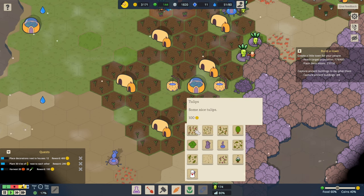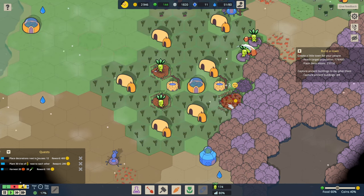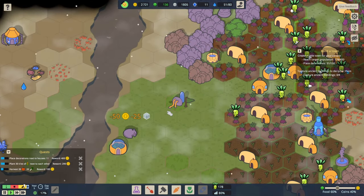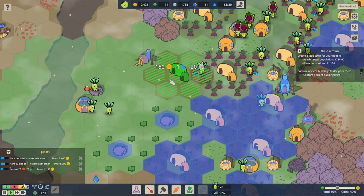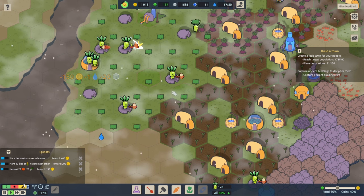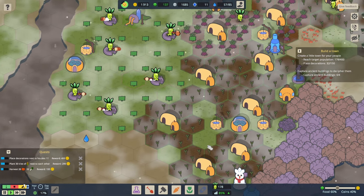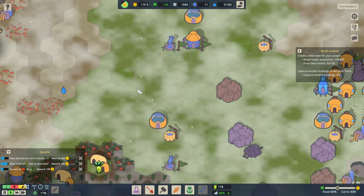There are some gaps down here as well where we can put decoratives — tulips there, sunflowers there, and peonies there. And we'll put a snow sproutling over here because we haven't got one yet. Over here, grab some water — brilliant. Let's just get that filled with corn. Get loads of corn set up around here: a bit there, a bit in that gap, a bit over here and just there. Another 30 tiles of corn next to each other — that's another goal out of the way. And decorations next to houses — 11 of those, that's not too difficult to do now.